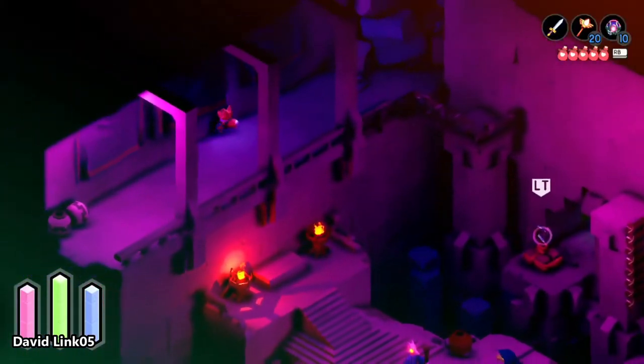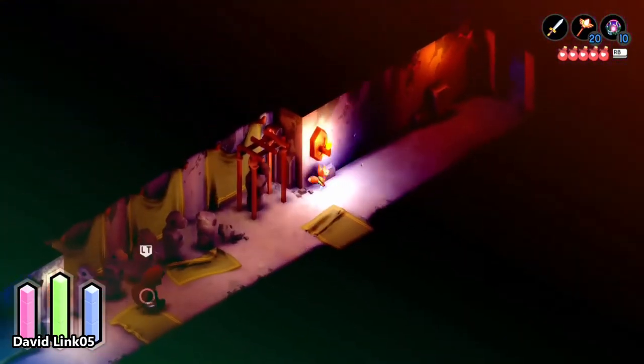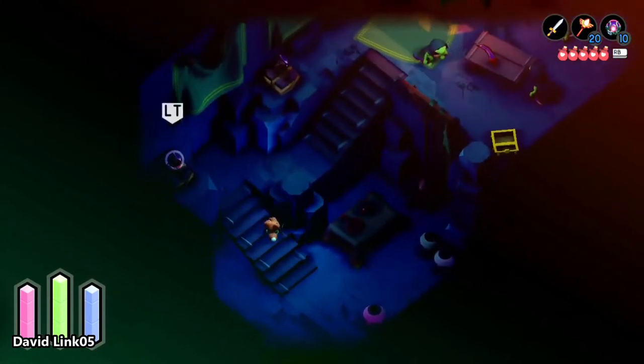The fifth shard bottle is located inside the Frog's Domain. You will need to first get the hookshot from this place, then return to this spot, use the hookshot to reach a secret room, and open the treasure chest.